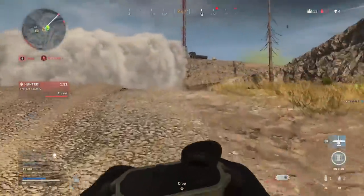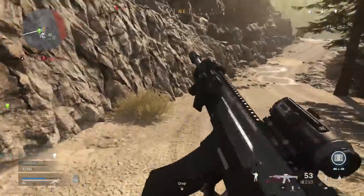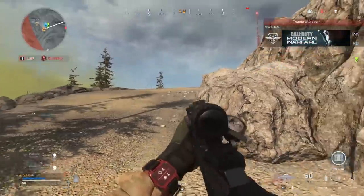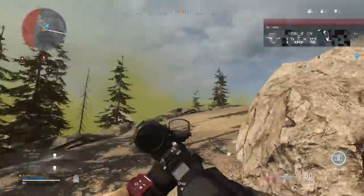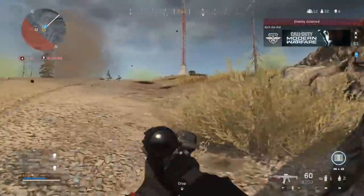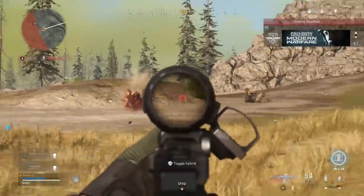But that's not all it's got. This battle royale has killstreaks now — yes, that's right, killstreaks. You can call them in to crush your enemies, if you've earned them. And it has a lot of unique features that other battle royales do not, like the Gulag, where if you die the first time, you can go fight another player 1v1 in the showers, and the victor gets to come back to life.